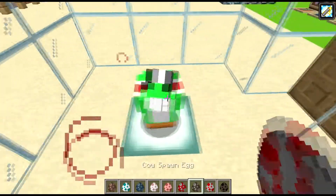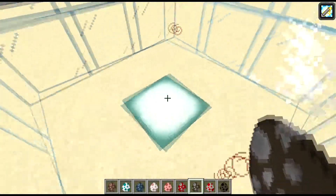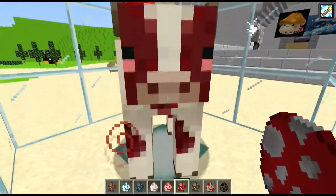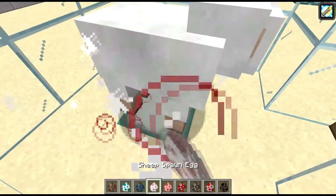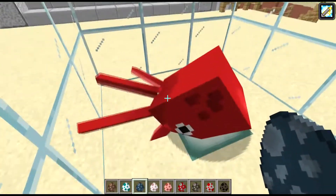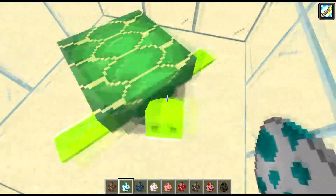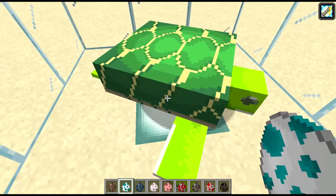We got cute little cows with cute little faces, and then same thing with the mushroom cows. Pigs are also very cute. Sheep - same thing, very cute. Squids are now red octopuses with little pink mouths - they're easier to see.